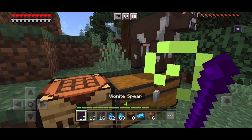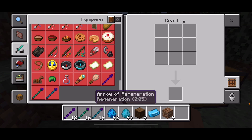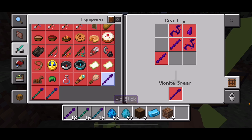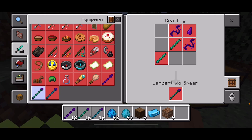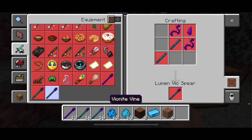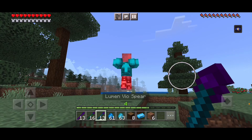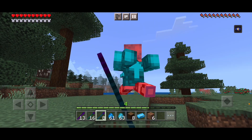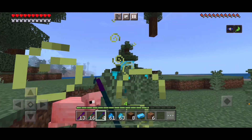The finite spear, the rumenite field spear, and the rumen field spear. To craft the finite spear, you'll need two field sticks, one finite nugget, and two finite finds. For the limit field spear, you'll need two limit sticks, two finite finds, and one finite nugget. You can throw them — whoop, I almost missed.